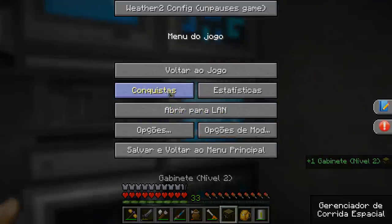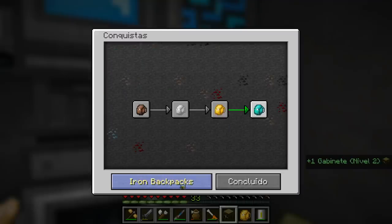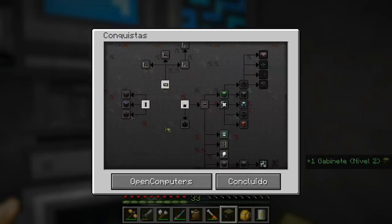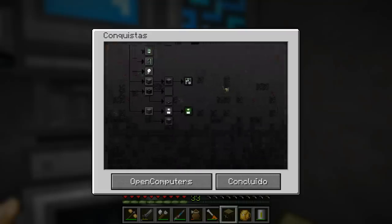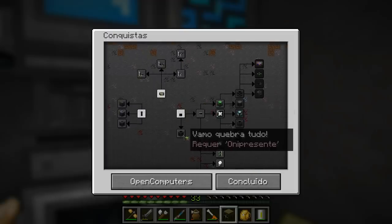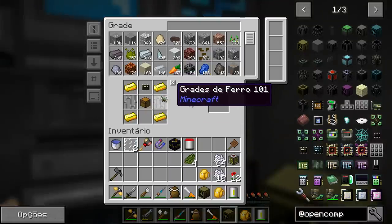We have some conquistas (achievements)! Everything is so exciting. But let's take a look — there are conquistas in Open Computers, and I'm not going to block them because I have to automate the fabrication. But I don't want to collect a lot of conquistas — I'll just continue building independently. Ten conquistas because I didn't do it manually, you know? He won't unlock it, but it's fine — I did it through automation.